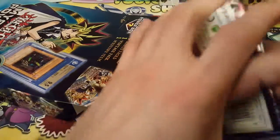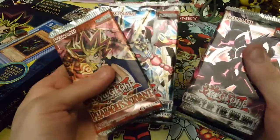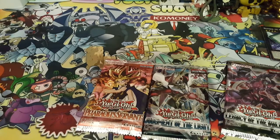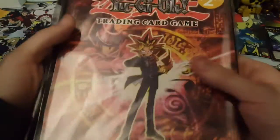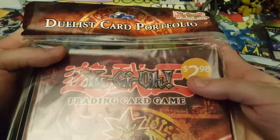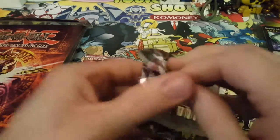I'm trying — there's something big in here. Okay, let's see what we got here — holy crap! Pharaoh's Servant, Judgment of the Light, and Legacy of the Valiant. What's this? Oh, that's awesome — it's a binder! Pretty cool actually.